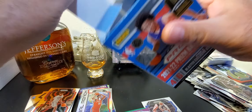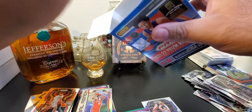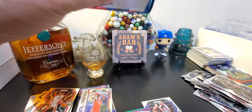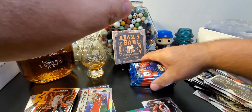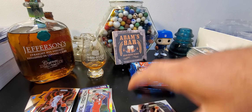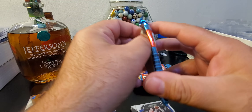That second blaster is pretty good. And obviously the big card is Scotty Barnes ice prism. Let's go. At least give me a base Cade, you know? I mean, just give me a base Cade rookie. Come on — one for the PC.